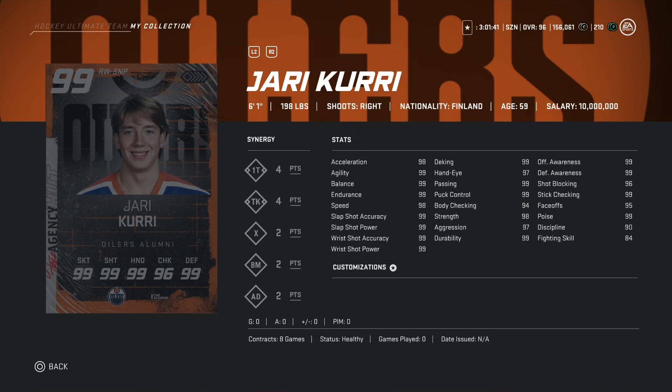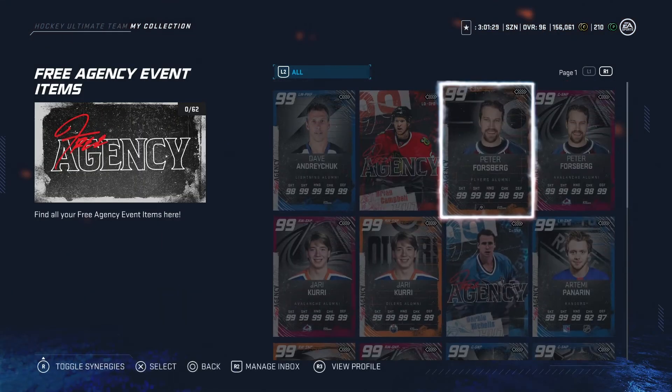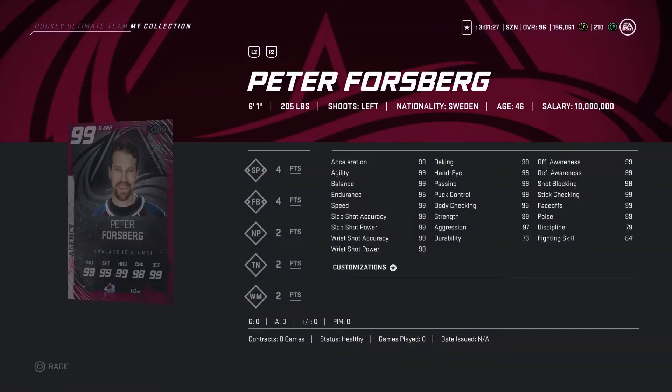Now a 99 overall — 6'1 right wing, 198 pounds. Seeing a lot of 99s across the board. He is a pretty sure very good card — would definitely recommend going ahead and picking him up.